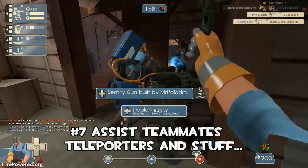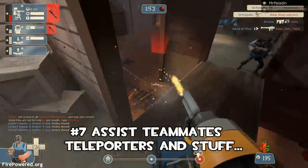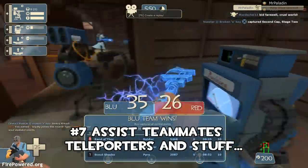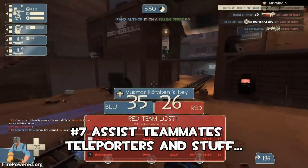Teleporters are extremely important. If you're an enemy spy, it's almost more important to take out the teleporter than it is to take out the sentry gun. As we saw, the sentry gun alone is not a problem — get those teleporters down. It's just a game of attrition.